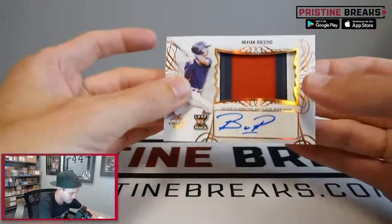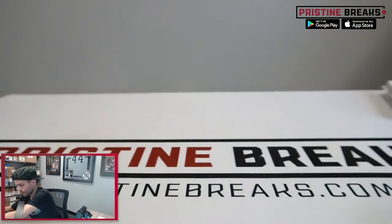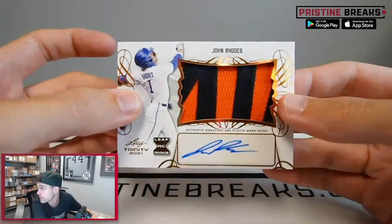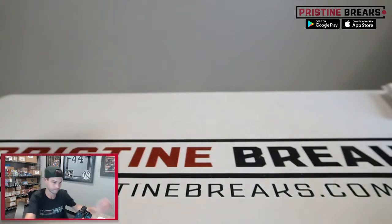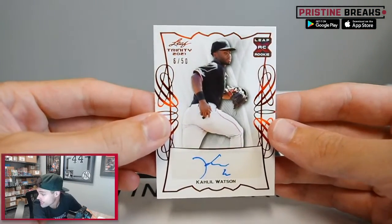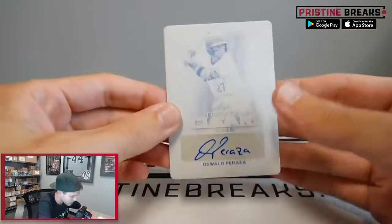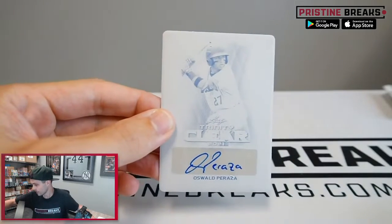Patch auto for Brian Racchio going to Rick C, spot four — not bad Rick, first card for you getting the patch auto. John Rhodes patch auto going to Bill B, spot number one — there's your first card, Bill. Khalil Watson, 6 of 50, going to Dennis V spot number one — Dennis, welcome, that's not a bad hit. One-of-one printing plate for Oswald Peraza going to Rick C, spot two — nice hit Rick, hitting a one-of-one.